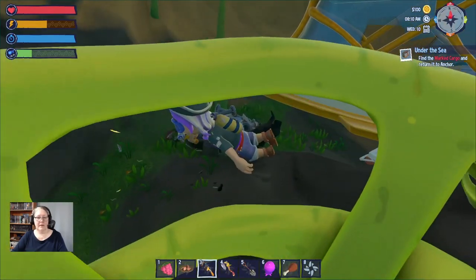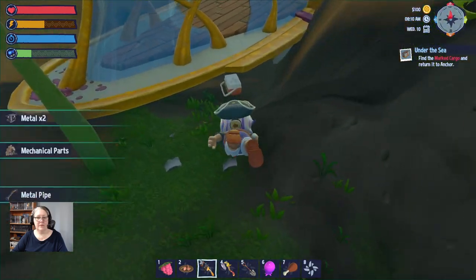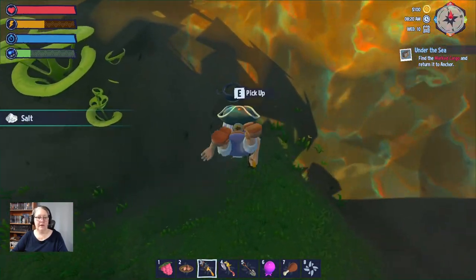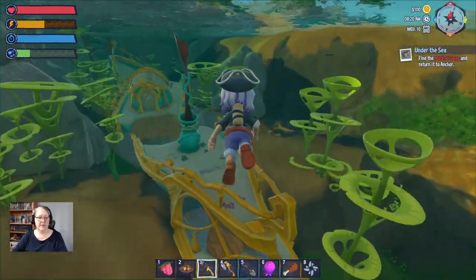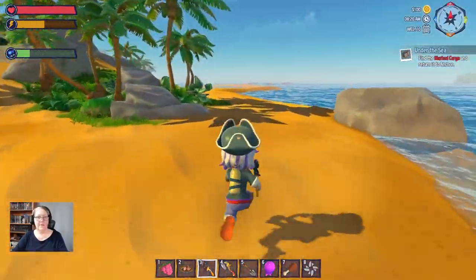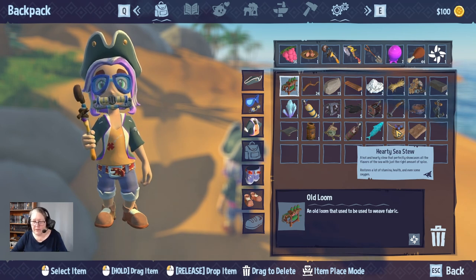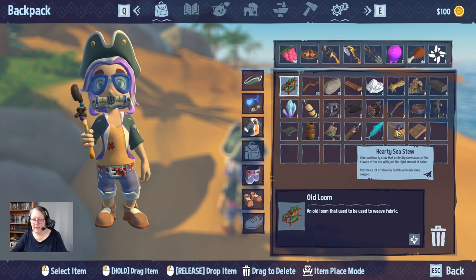I wonder if I can learn how to make that. If you don't panic, you're fine. I want that definitely. I don't know how many pots that cafe is going to go through. Check my pack — hot and hearty stew that perfectly showcases the flavors of the sea with just the right amount of spice, restores a lot of stamina, health and even some oxygen.